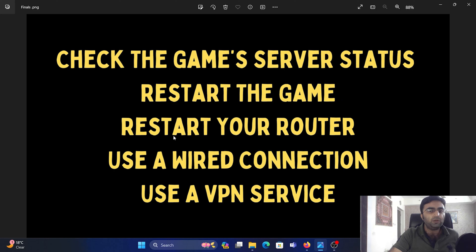The third solution is to restart your router. Just in case the IP address is not being figured out by the game, switch off your router and then switch it on, wait a few seconds for the lights to be stable, and then try connecting to the game again.